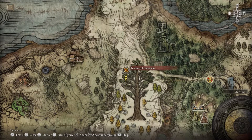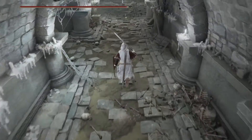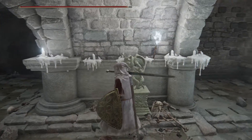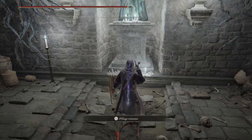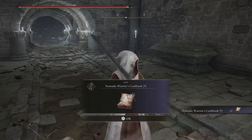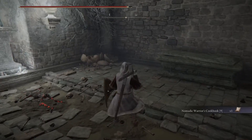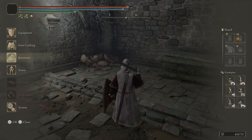Down here in Tombsward Catacombs there's a locked door. I use my stone sword key to get in, and behind this door is the item: the Nomadic Warrior's Cookbook.